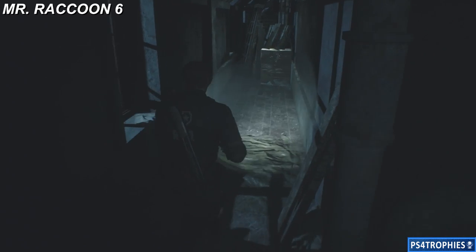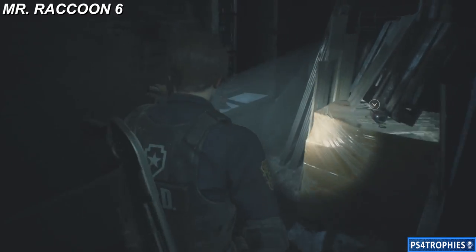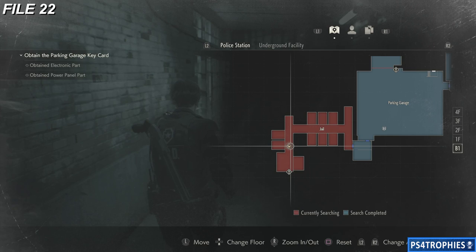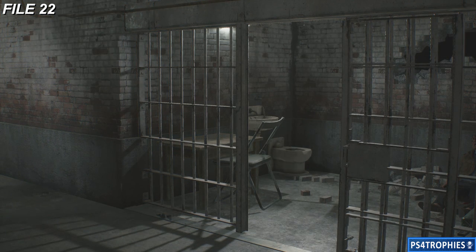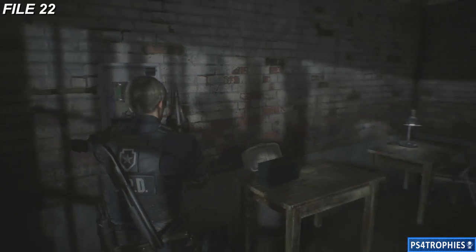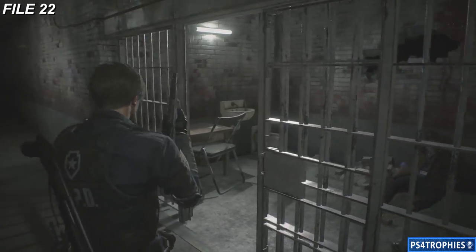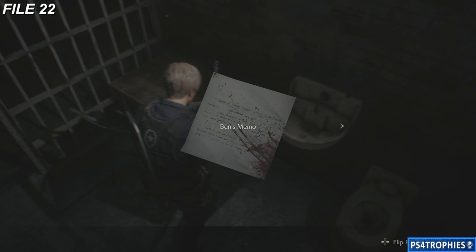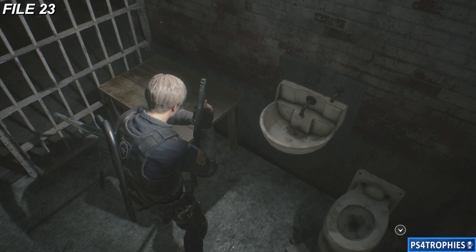Remember, in addition to the trophy you get for shooting all raccoons, you'll get an unbreakable knife — although if you stick it in an enemy, make sure you retrieve it. Now we are back in the jail cell from the parking garage area. We did the puzzle on that panel, opened this jail cell, and inside this room is Ben's memo. Pick that up — that's file number 22.